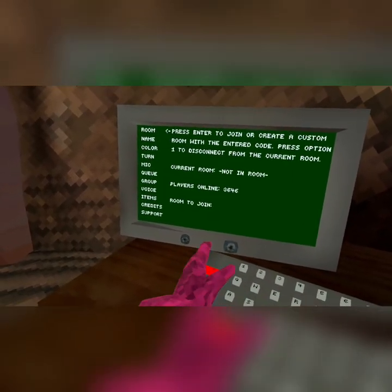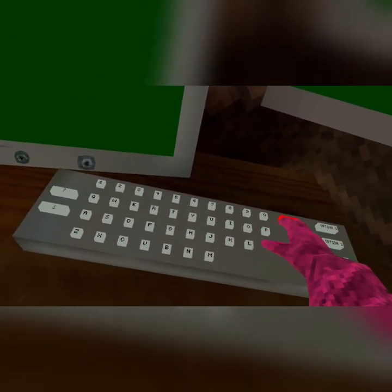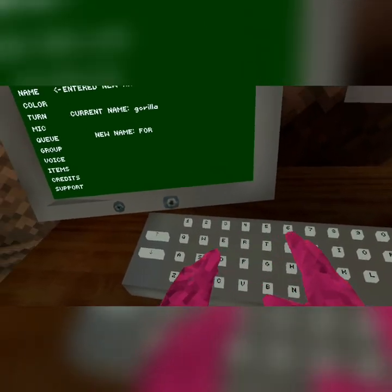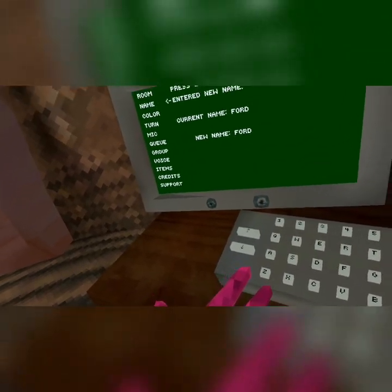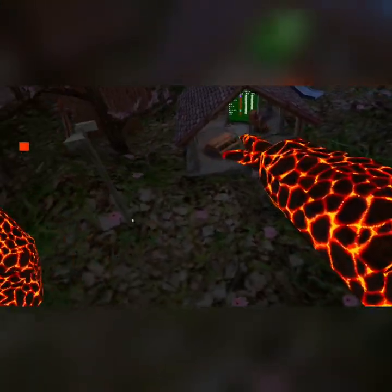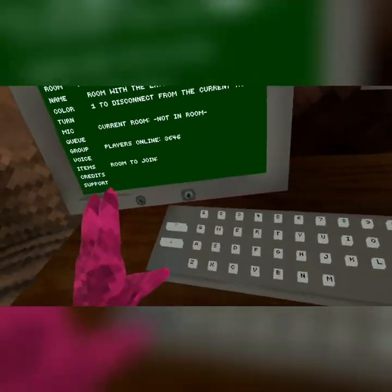Hit the arrow key to go down, and hit the arrow key to go up. If you go down, you can get rid of your name — hit delete and it gets rid of your name. You can have any name you want. For example, type in 'forward' and hit enter. If we go out here, you can see my name is forward now.